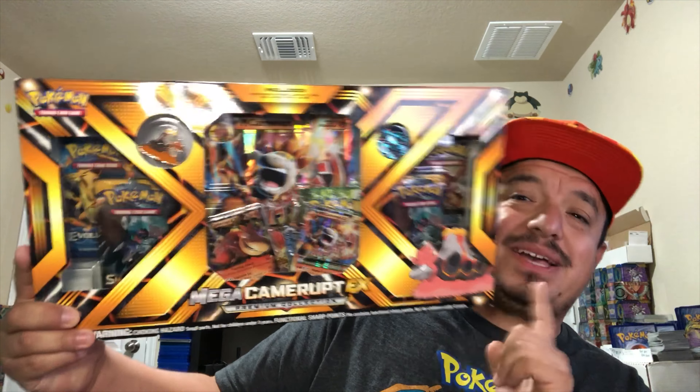Sun and Moon is four cards deep, guys. We have Carbink, Snowball, Wingull, Lilligant, Cosmog, Rockruff, Clefairy, Discharge, a Bug — Rainbow Energy, Crobat as a Reverse Holo rare, nice! And Stoutland — that is a rare non-holographic card.